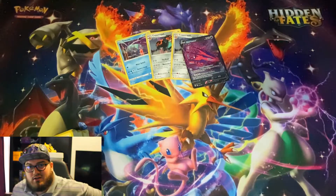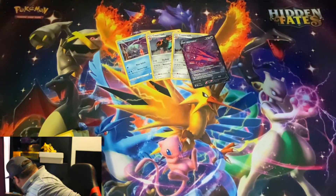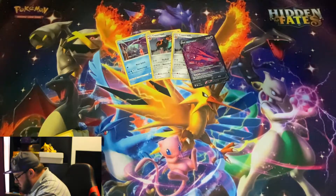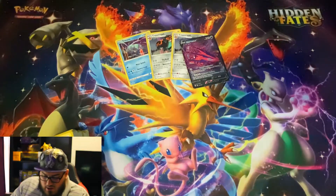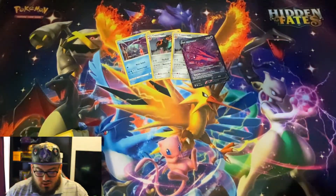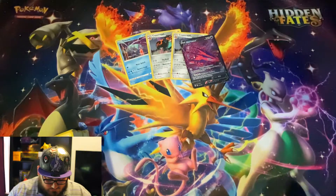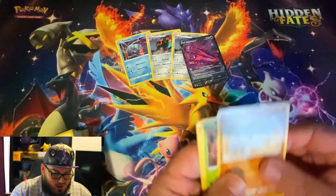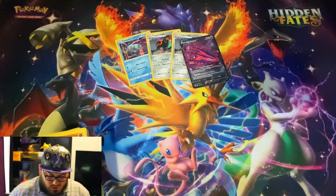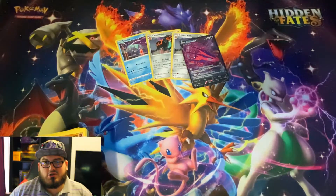We hate to end on that note, so we'll grab one more double pack. Actually, let's spice it up — I've got these five-dollar packs and we'll zip right through those to see if we can redeem ourselves. Rhyhorn, Brasilia, Switch. These are courtesy of my mom — every time she sees them in the dollar store she grabs a couple for me, and I really appreciate it.